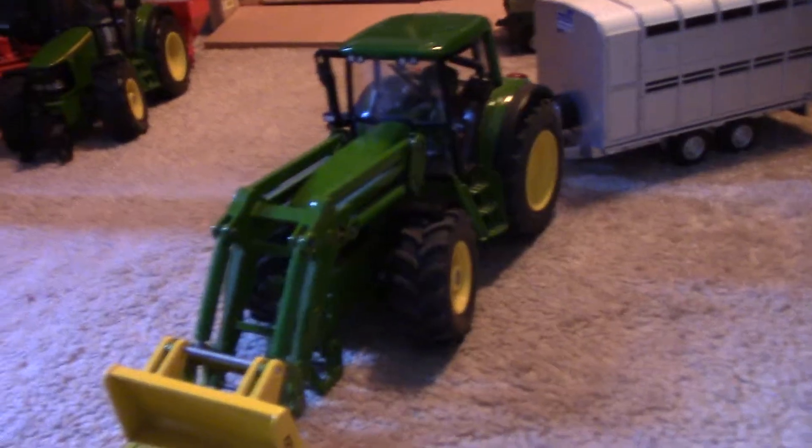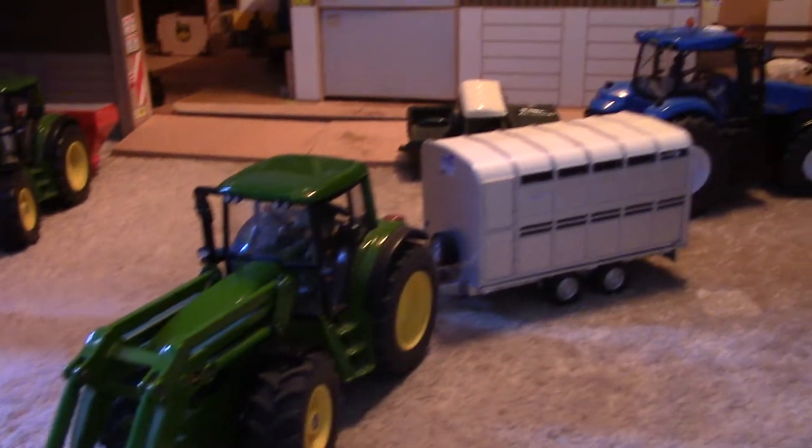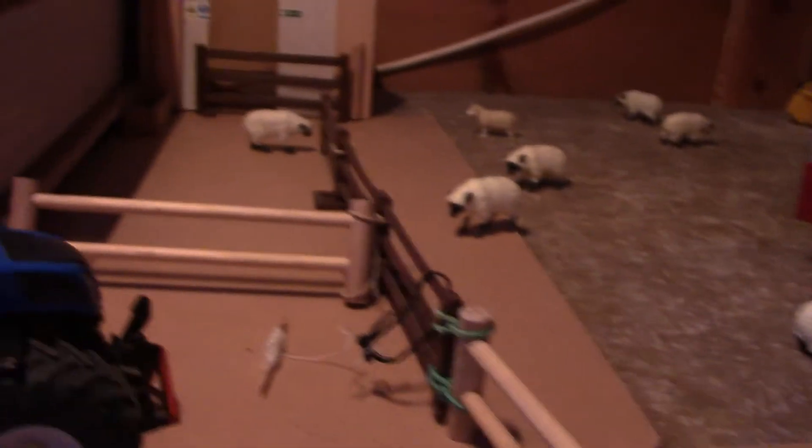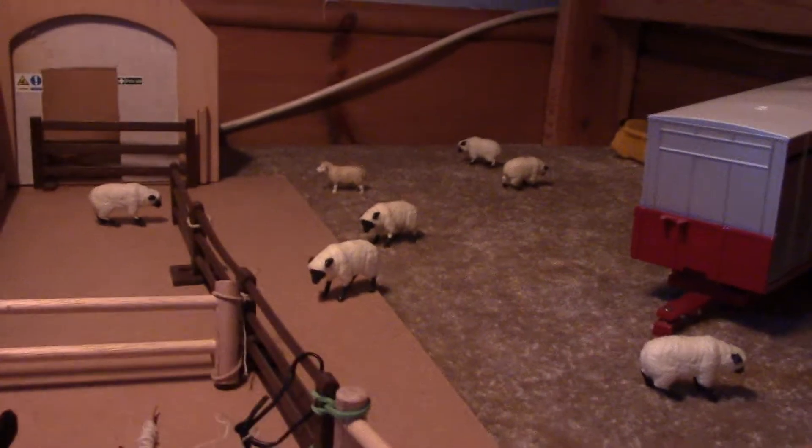So first of all, the John Deere loader tractor is going with the cattle trailer to go and get a crate of bales. They're going to go in this crate here, because we're getting quite low on feed value in this field, and also because we need this gate — the latch has stopped working. So we're going to put a crate of bales there, feed them, and just have it down here. That's working quite well.